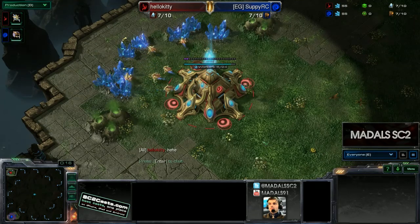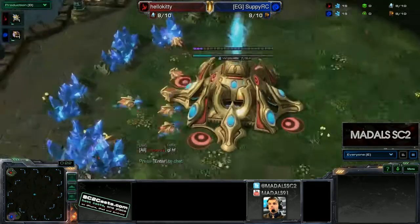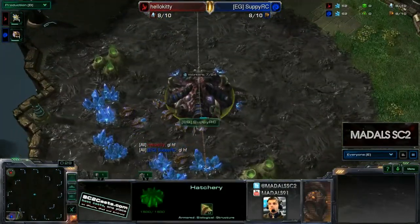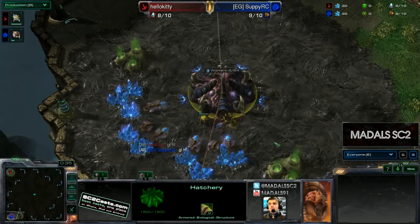In the top left position, spawning as the red Protoss player, it's Hello Kitty. And his opponent spawning down in the bottom left, the blue Zerg from Team Evil Geniuses — it's Suppy.